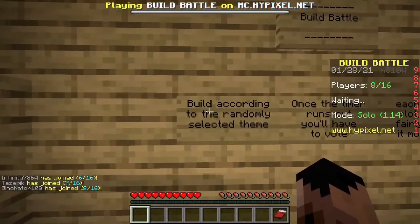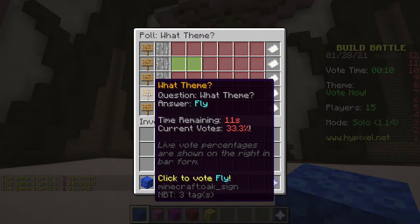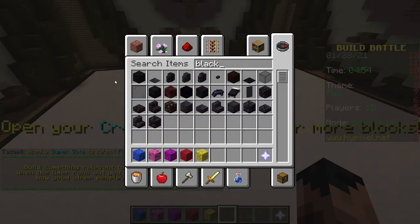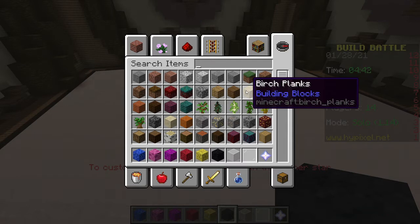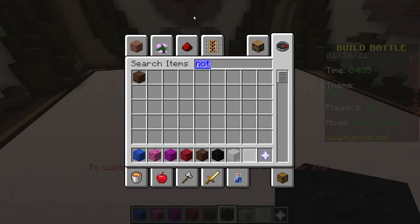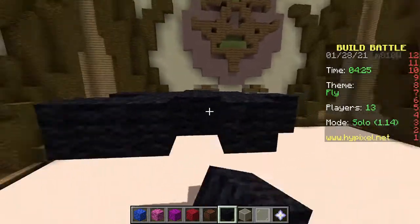So, what are the rules? I haven't even read these. Build accordingly to a randomly selected theme — blah blah blah, I'm not gonna read it. What will it be? Racecar, milk, fly. It already got selected — fly's pretty cool. I'm just gonna do black. And white glass I think. What else does a fly have? I mean it has those big eyes — I can use jukeboxes for those, or no, blocks would be better though. That would look pretty cool. What kind of legs will I give it? Of course it's gonna be flying — I mean, it's a fly, it's in its name.